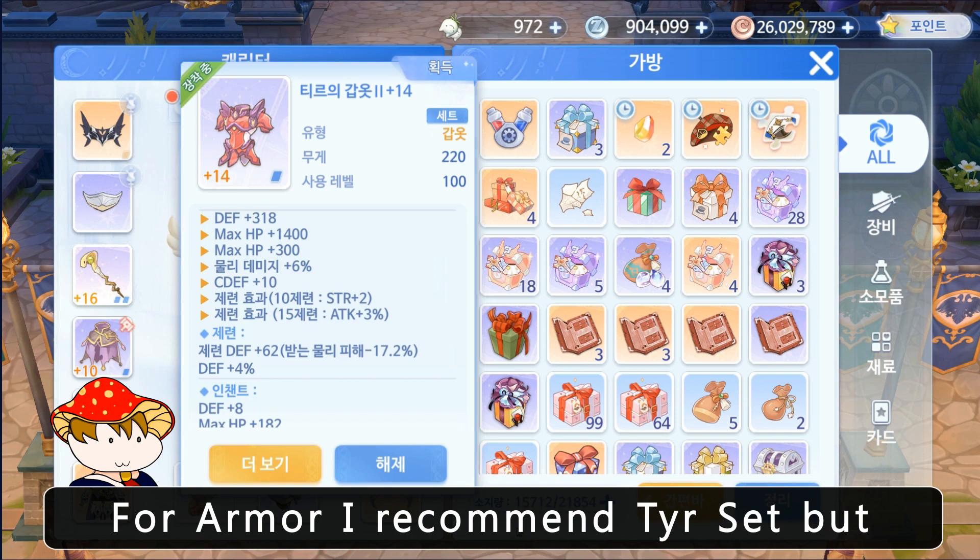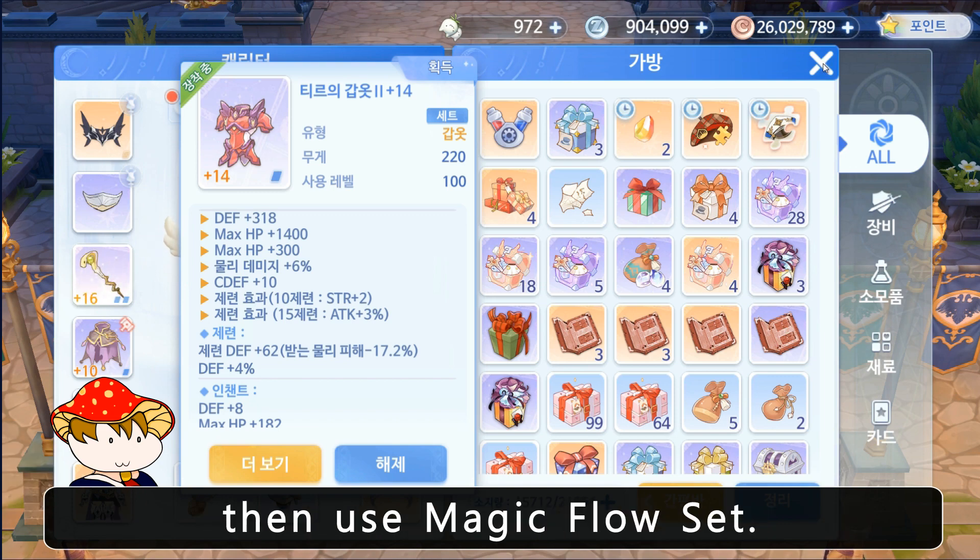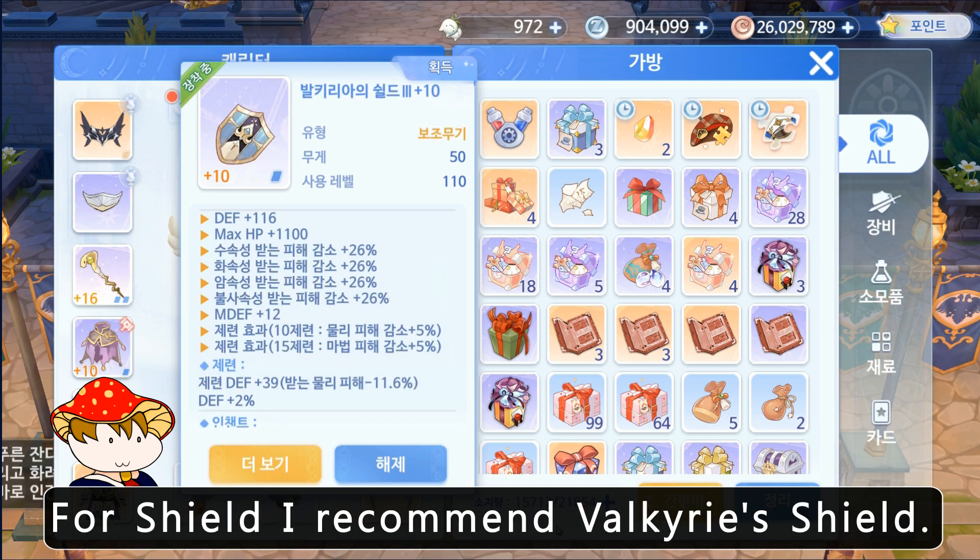For armor, I recommend the Fear Set, but if you have all plus 15 armors then use the Magic Flow Set. For shield, I recommend the Valkyrie Shield.